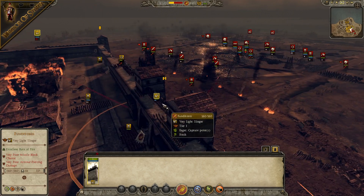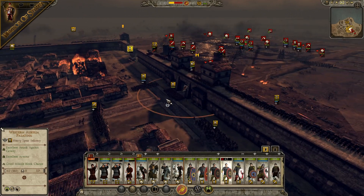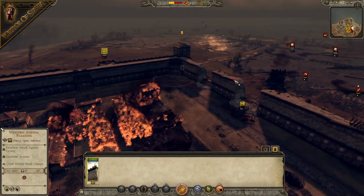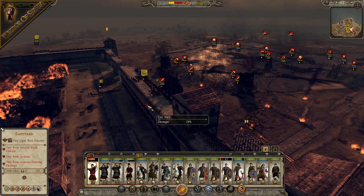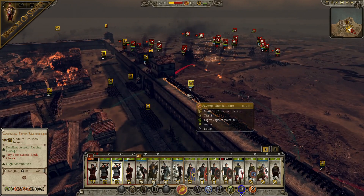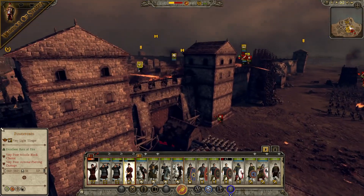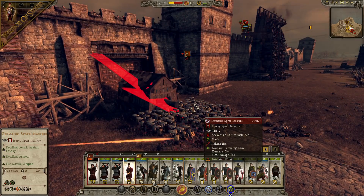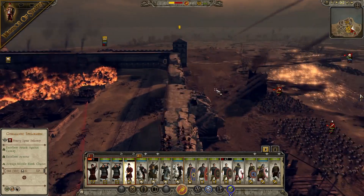They're bringing another unit of spears across to try and support — Germanic Spearmasters are pushing that ram toward the gate now. The Onagers can't fire at this point. Advancing pretty rapidly now, the first wave of attack is really coming in. We must as defenders do everything we've got — fire down upon them, give them everything. Volleys after volleys. Sagittarii defending the walls for everything they've got.